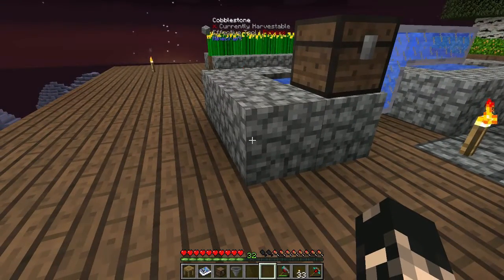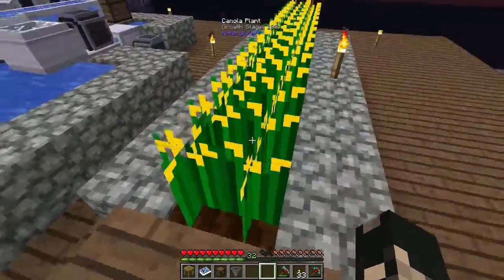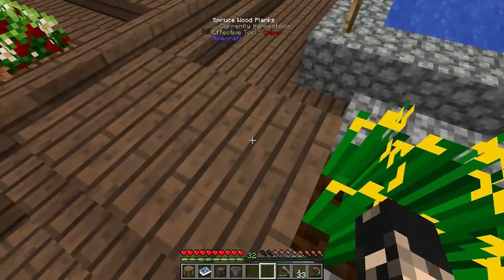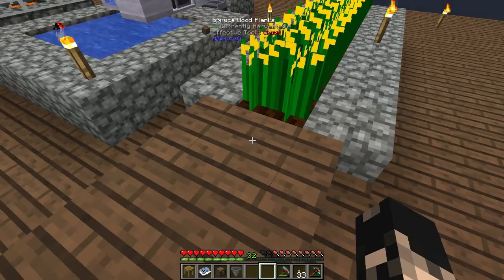I'm going to press F7 so those X's aren't appearing. What we're going to do today is get on to automatic farming. We've got canola plants at the moment. We're going to build a RotaryCraft fan.